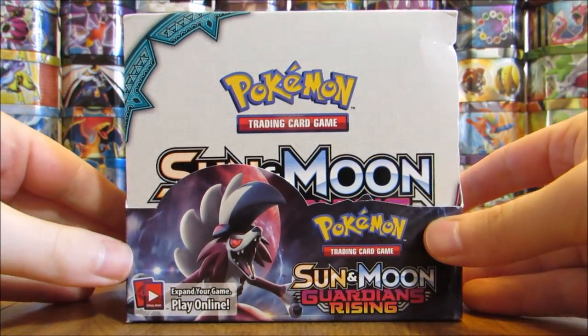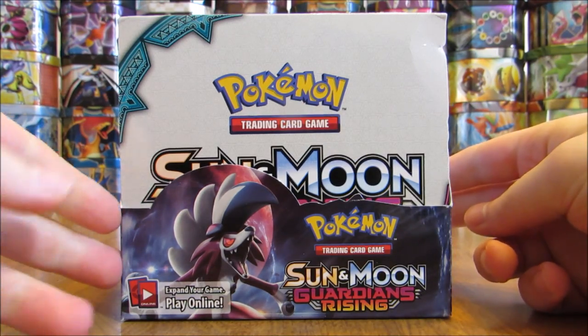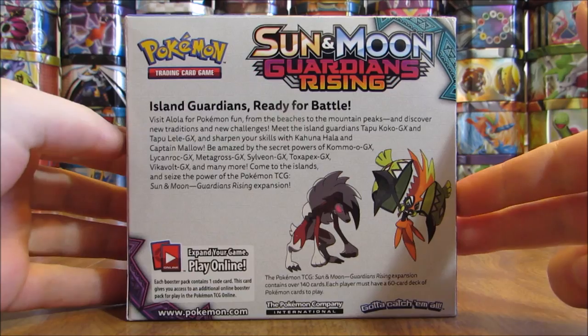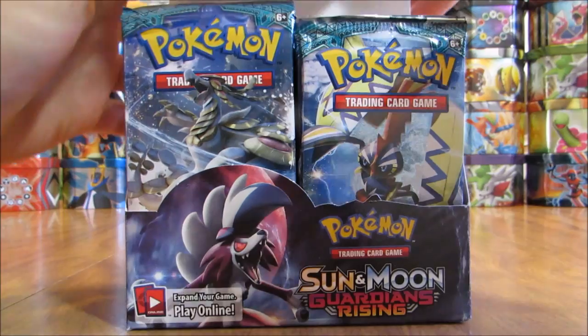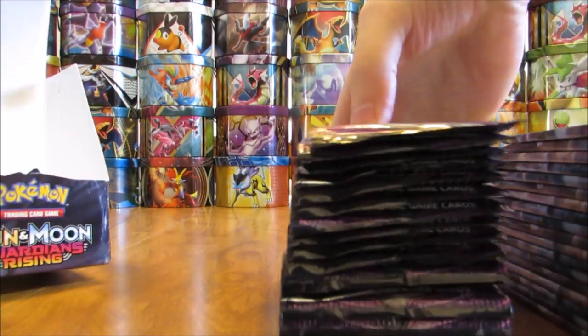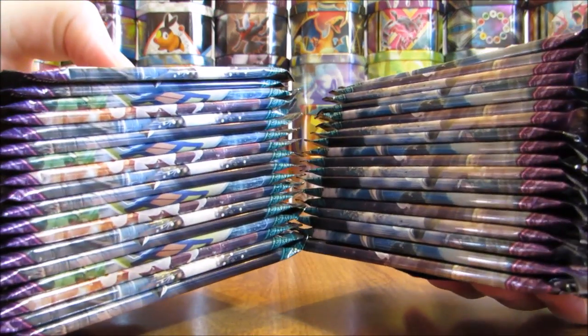The plastic wrap is off the booster box. You can see some of the featured Pokemon for the set — Lycanroc, Alolan Ninetales, and a couple of Pokemon on the back as well, including Tapu Koko. Of course, 36 booster packs per box, 10 cards per pack plus the online TCG code card and an energy card. So here are all 36 packs.